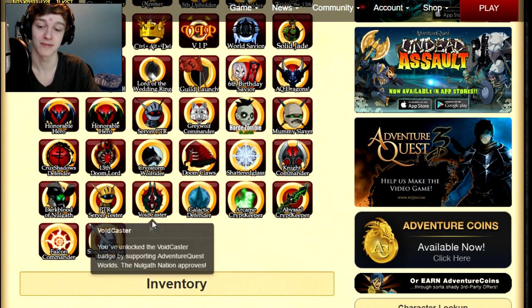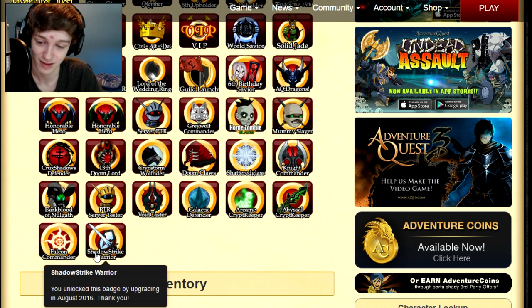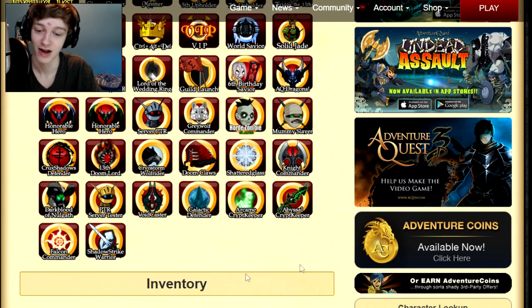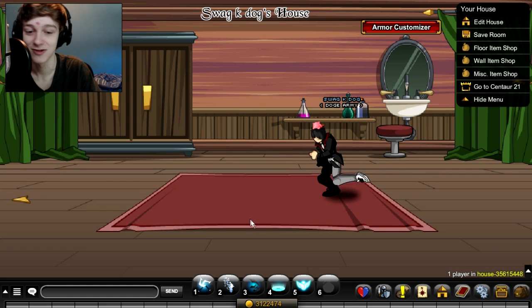The Shadow Strike Warrior badge has been added, so if you buy the package you'll get the badge. I think the badge is the same for all packages, though it might be different if you buy a higher tier. I always buy the lowest tier package because I don't spend a lot of money on AQW every month — it's just about ten dollars a month.